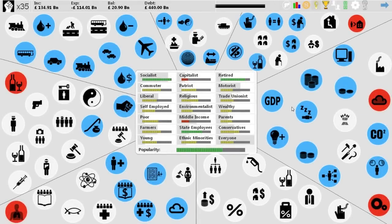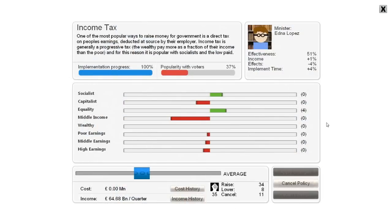If I pick on a policy — I'll pick on this because it's kind of my default policy to explain. This minister picture here is obviously placeholder art that will be fixed. One of the things that has changed is there's a lot more information on what the minister actually does. So this minister is 51% effective, which is average, and this shows you're getting an extra 1% out of income tax because they're in charge, which implies they're good at closing loopholes.